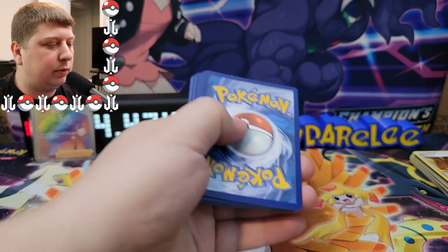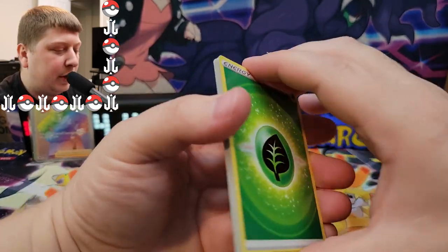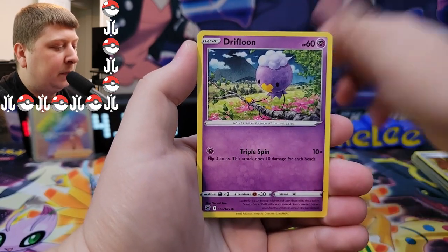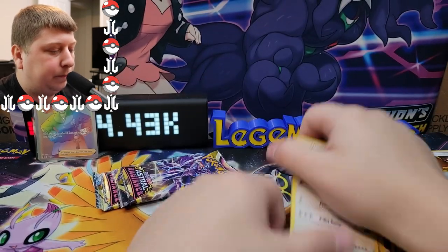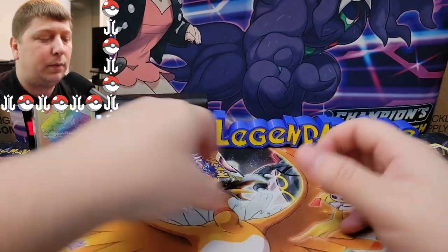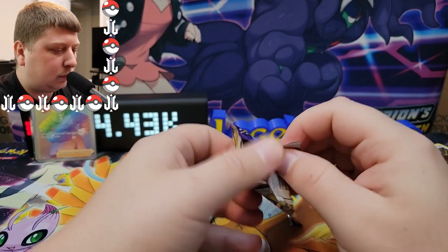I really want to pull the Roxanne full art trainer card — she's a cool Gym Leader. Oh my gosh, look at the white on the top of this card. I remember fighting her back in Pokemon Ruby and Sapphire; I always thought she was cool because I think she might be the first Gym Leader you fight in those games. We got a Psyduck, a Kamado, and an Ursaluna. Raise your hand if you thought Legends Arceus was going to bring us an Ursaring evolution — yeah, nobody's raising their hand.